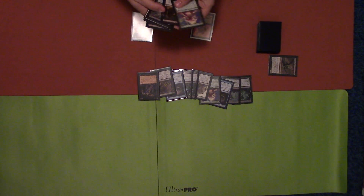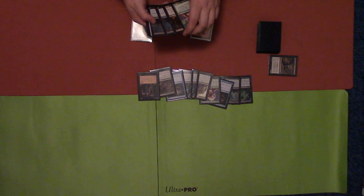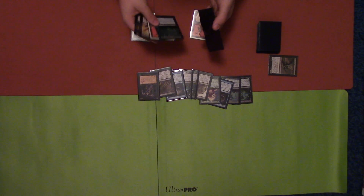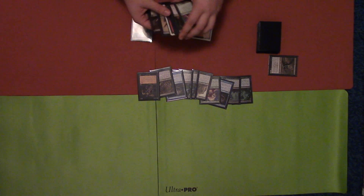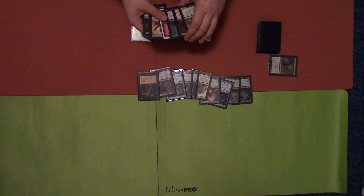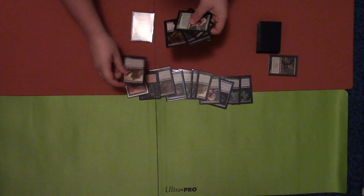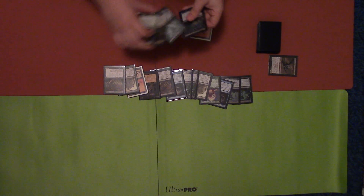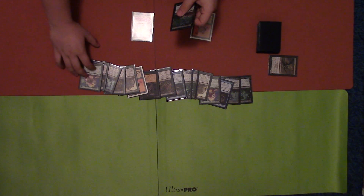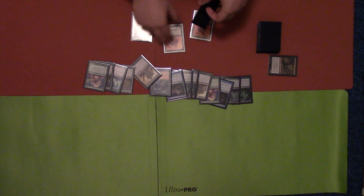This time I will discard a Phantasmagorian. I forgot this last time, but Ichorid goes away at the end step. I have seven cards. On the end of their turn with Phantasmagorian, I can discard three cards and return them to my hand, or I could discard six — put the first three while it's still on the stack, then put another three and bounce them back to my hand. I'll put Nether Shadow, Golgari Grave-Troll, and Golgari Thug. Since Phantasmagorian is still on the stack, I can also put Dread Return, Gitaxian Probe, and another Golgari Grave-Troll into the graveyard, then return Phantasmagorian.